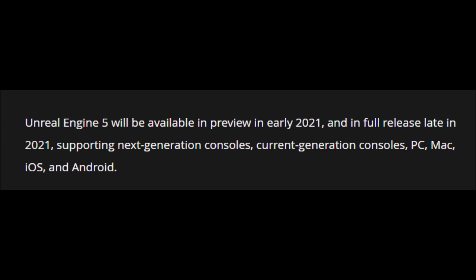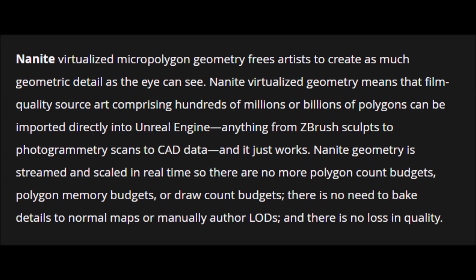What's very interesting is that one of the two new hyped features of the engine may actually benefit the Nintendo Switch the most. There's a new feature in Unreal Engine 5 called Nanite.